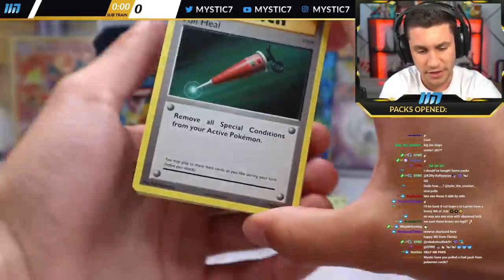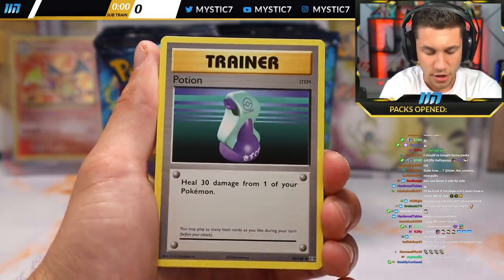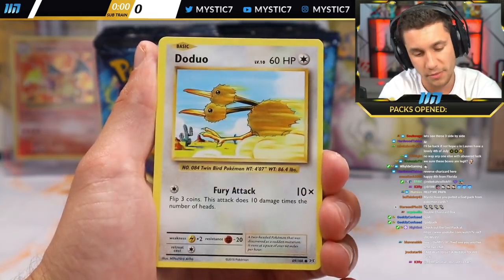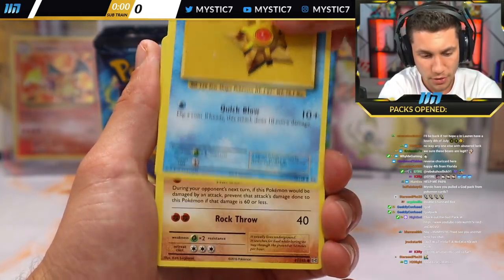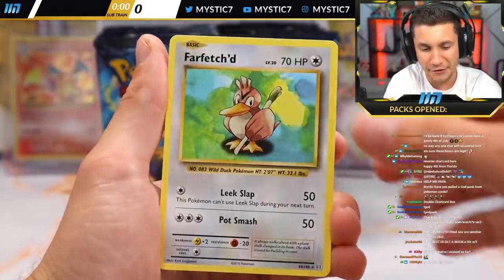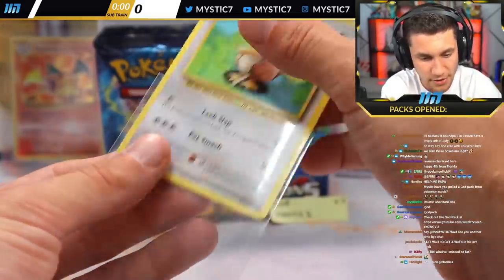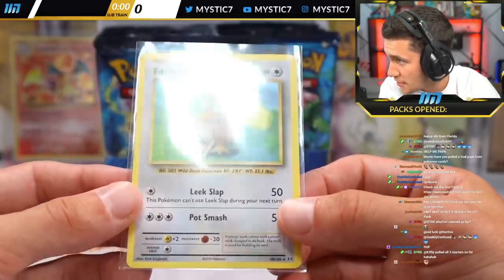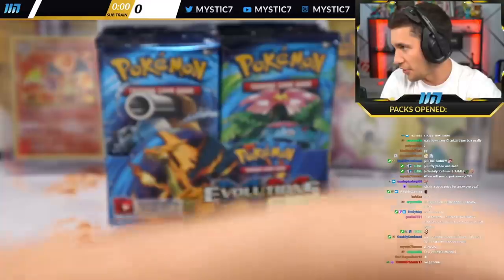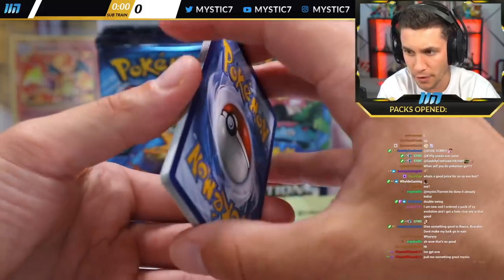This one's for Harris — Tier 3 sub, legend here in the breaks. Full Heal, Venusaur Spirit Link, Potion — you get those trainer cards early, that's good vibes. Weedle, Staryu, Reverse Holo Misty's Determination, and a Farfetch'd. I guess four hits in a row was asking a little too much. GGs going out to Harris — I do love the OG Farfetch'd card though. Already a little Pikachu coming out of the gates.